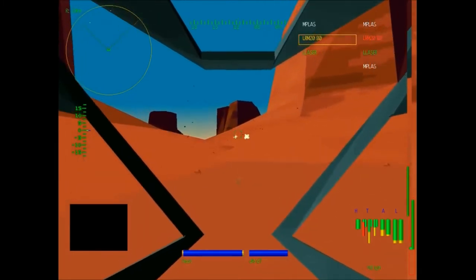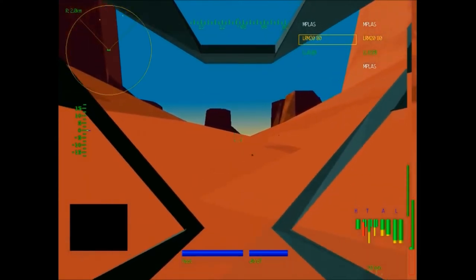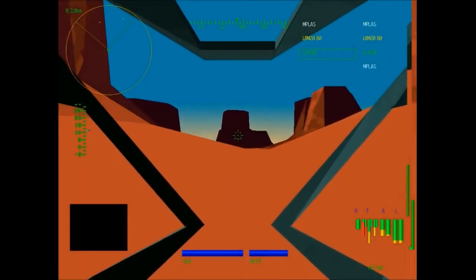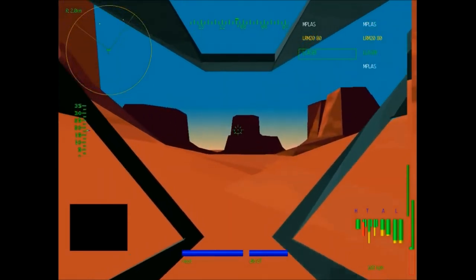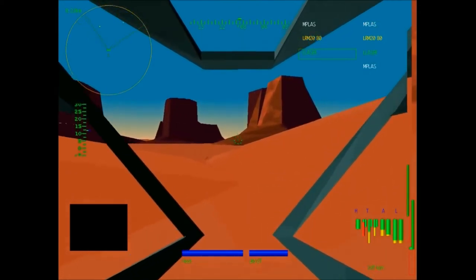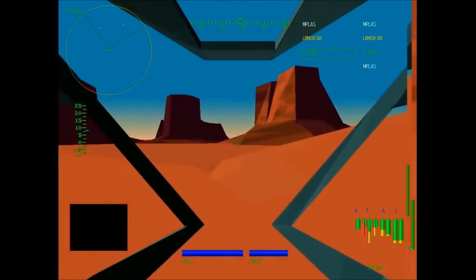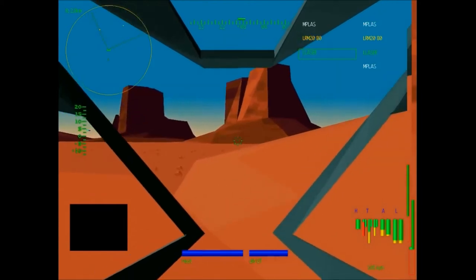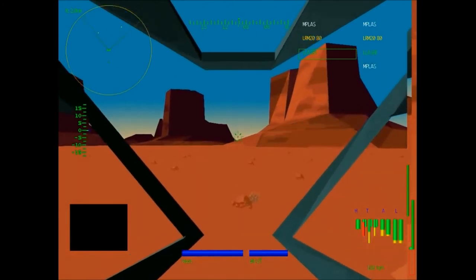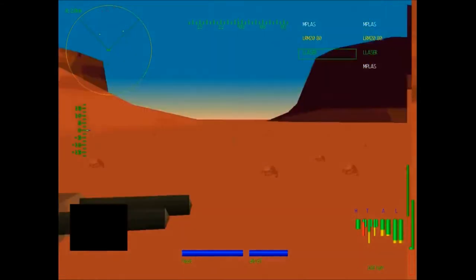I think that's like the only time elementals appear in this game — very tiny mechs. You can use a cheat code if you enter your name as a certain name into the registry, and play as an elemental and run around people's feet and shoot with your puny laser and tiny SRMs. And some other mechs too, but you can look that up yourself — I'm not GameFAQs.